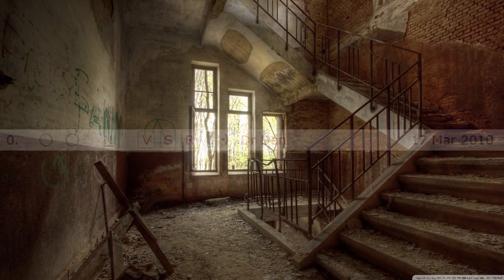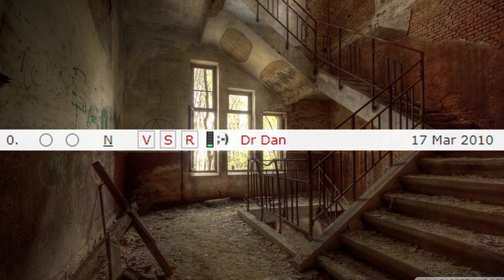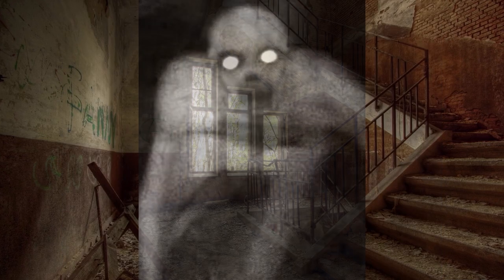SCP 096 was written by Dr. Dan on the official SCP wiki on March 17, 2010. It was a really unique SCP — when you see its face, it becomes agitated and enraged, and it will try to kill you at any cost.